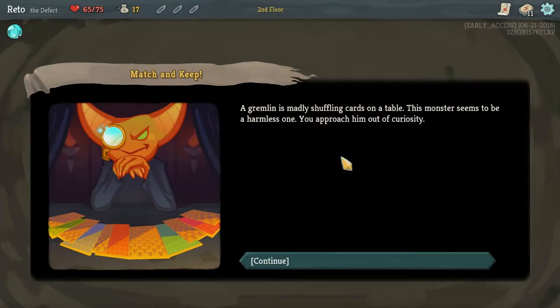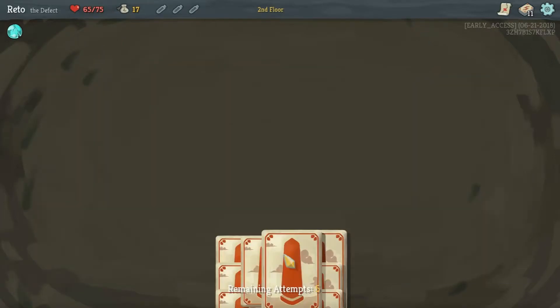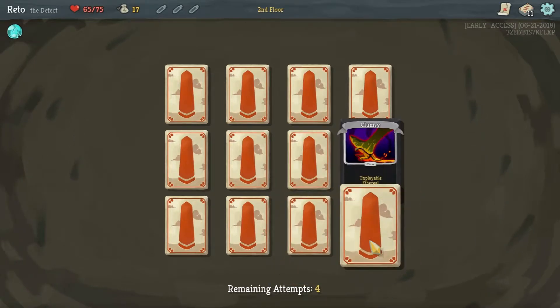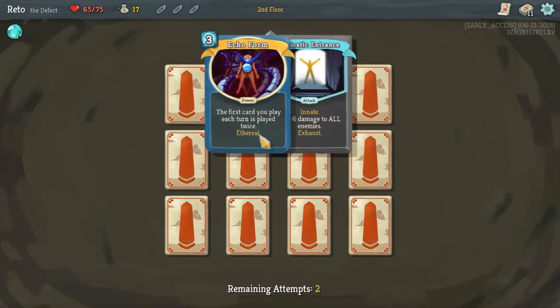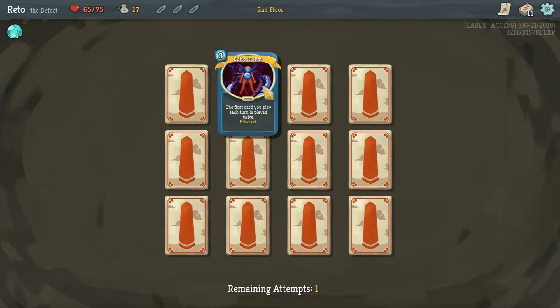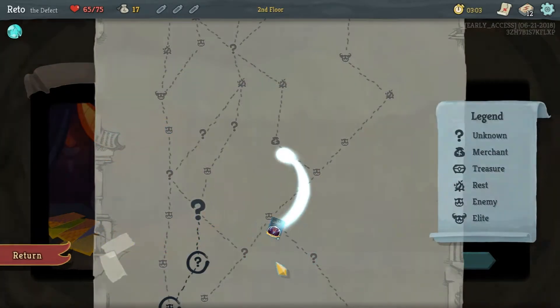Gremlin madly shuffling cards under table - seems to be a harmless one. You approach out of curiosity - 12 cards, match them and keep them, five tries, no do-overs, let's start. I don't know if we want that one. Do I want Stack? Not really. Echo form - do we want echo form? I don't know, this is a weird one so far.